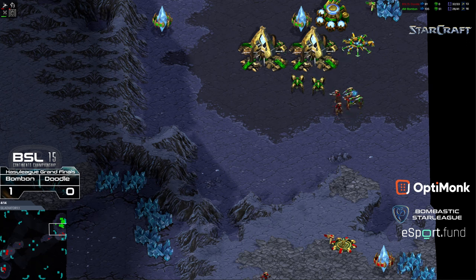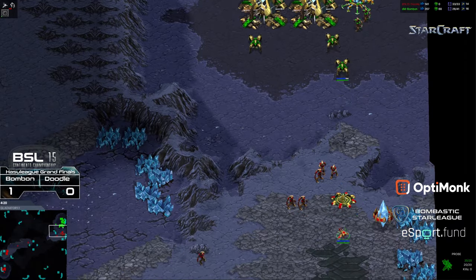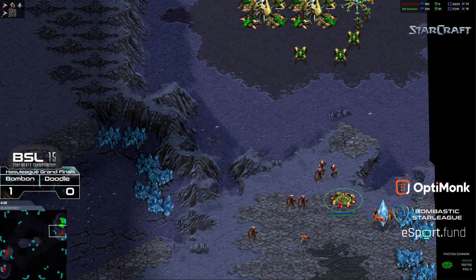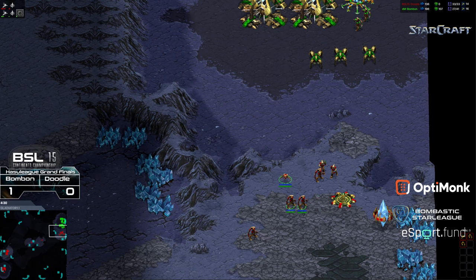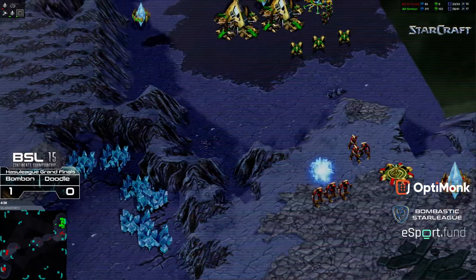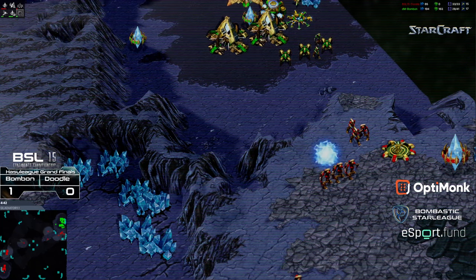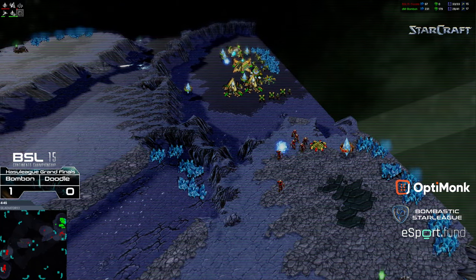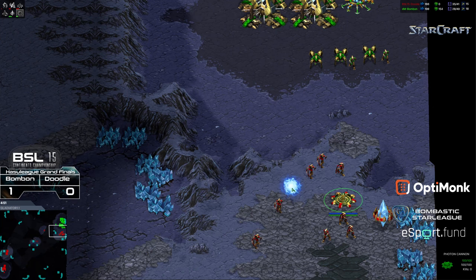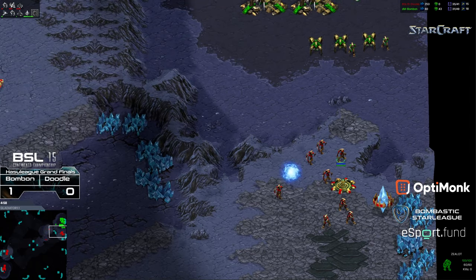So Bon Bon right now, the shield battery is at least allowing the zealots and dragoons to have a superior attack force. Let's see if there's going to be a second cannon shortly for Doodle. Doodle setting up camp here at the natural. And if he drops those cannons, it's going to be a balancing act — they're going to have that low ground fire rate. You can see where that ramp acts as just a perfect funnel for troops as they're trying to fight their way up. It's going to be extremely difficult to press and take that natural expansion, which means Doodle, as long as he keeps sufficient troops here, can go ahead and grab his natural expansion and deny it to Bon Bon.